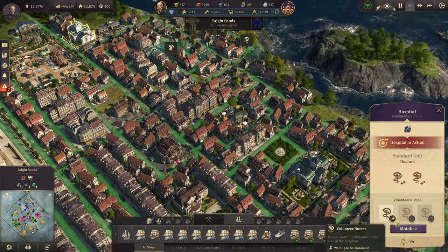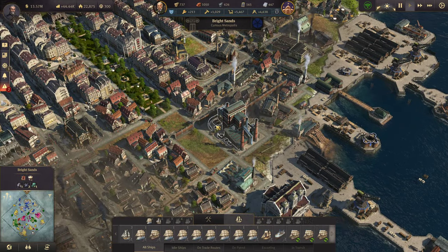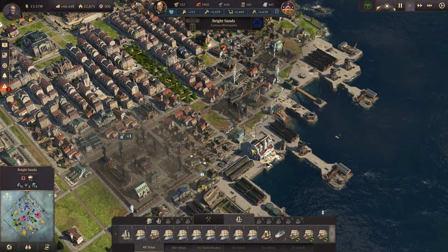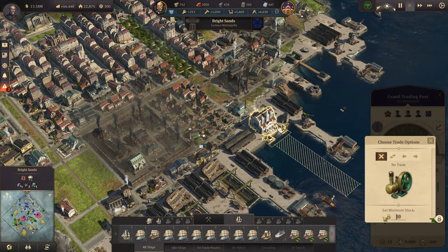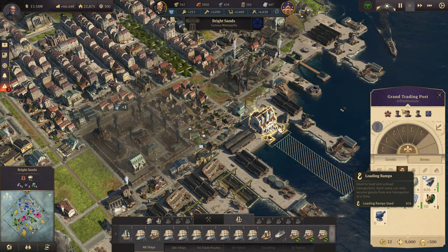Let's mobilize some doctors real quick. It did say I needed 150 steam motors, so let's go right here and set a minimum stock of 200. Let those start building up again.